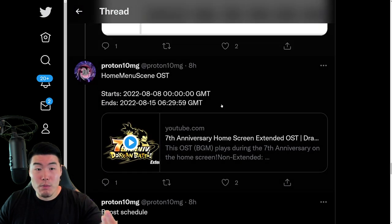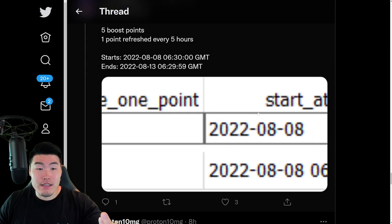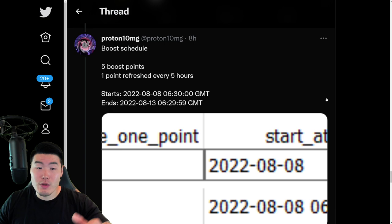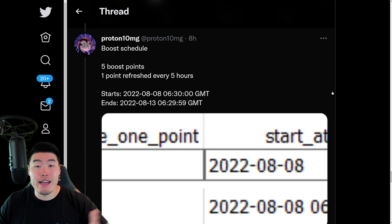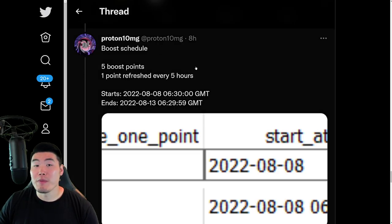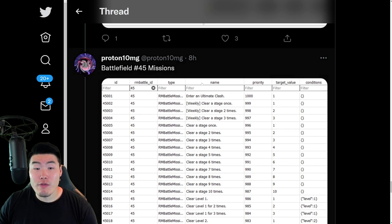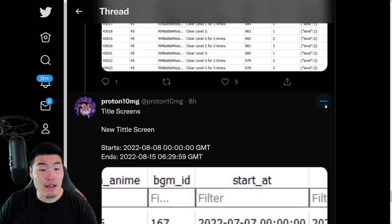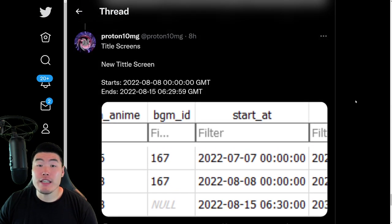We have the Home Menu OST, which I'm not going to play here. We have this boost schedule — for the boost it's going to be a refresh every five hours as opposed to the standard eight hours. It's five hours, which is reduced from the regular time for sure. And we have some Battlefield number 45 missions and a new title screen. And that is pretty much it, guys.